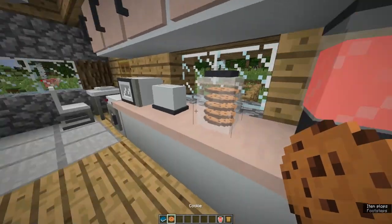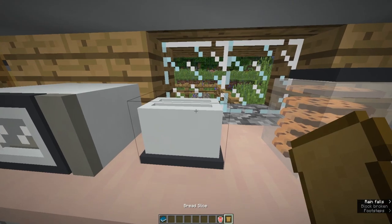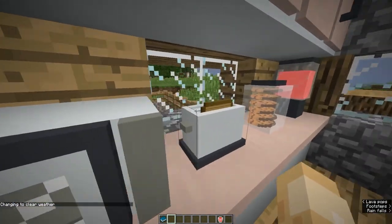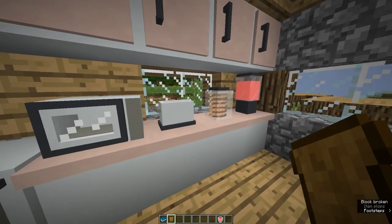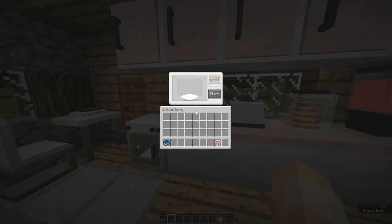Next there's the cookie jar — pretty self-explanatory, you can store cookies in there. Then there's the toaster: put bread in, shift right-click, and it toasts the bread. It goes down into the toaster and when it's done you have toast, which you can place on a plate.